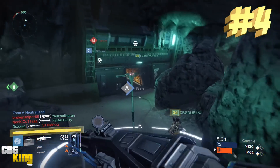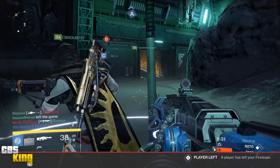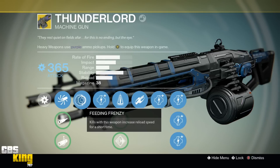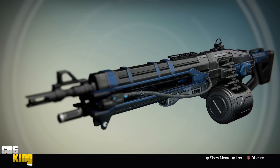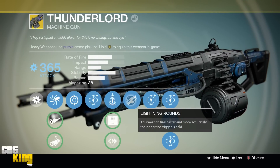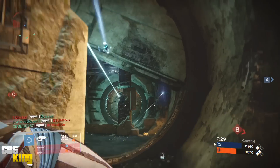Coming in at number four is the Thunderlord. Its description reads: 'They rest quiet on fields afar, for this is no ending but the eye.' The Thunderlord is a very versatile machine gun usable in both PvP and PvE. Its first perk is Feeding Frenzy — kills increase reload speed for a short time. The next set of perks includes Perfect Balance, Field Scout, or Flared Magwell. The key power perk is Lightning Rounds — this weapon fires faster and more accurately the longer the trigger is held. With all that, the Thunderlord easily made our number four spot.